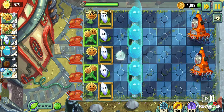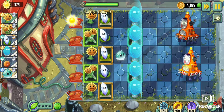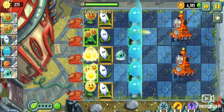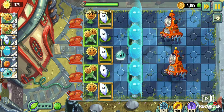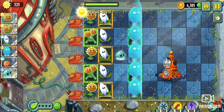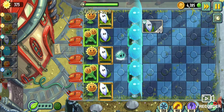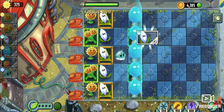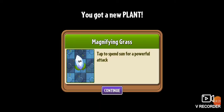One, two, three — geez. Five hits to take them out. That shows you how much of a tank these things are. But we persevered. And we unlocked it! Splendid — absolutely awesome. So now Magnifying Grass is ours: tap to spend sun for a powerful attack. Fantastic.